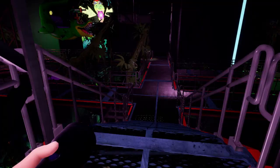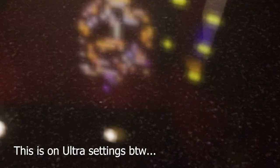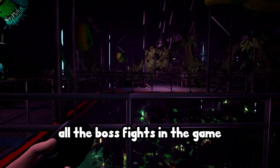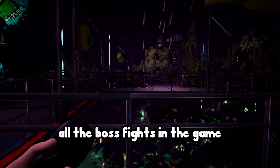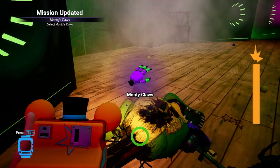Whether you'd even call this a boss fight is entirely up to you. Steel Wool used up all their brainpower making the pizzaplex's reflections, so all the boss fights in the game are extremely lackluster — and Monty's is no exception. His AI is dumbed down considerably. He sees you standing directly in front of him and doesn't care — he just runs around like a brainless moron. Now we have Monty's claws and Freddy is decked out like a Power Ranger.